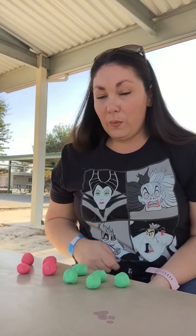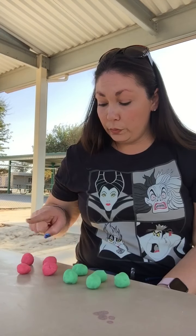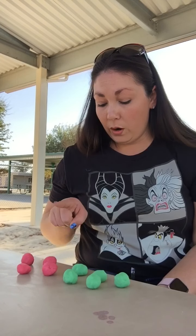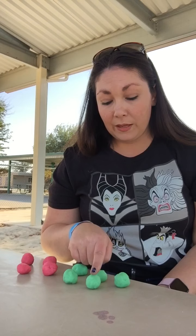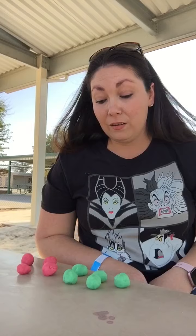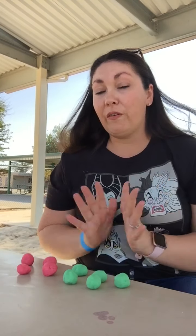Alright friends, can we count them all together and see how many apples we have if we add them all together? Let's count with me. One, two, three, four, five, six, seven, eight, nine. We have nine apples if we put the red and the green together. That means that four plus five equals nine. So we learned today that five green apples is more than four red apples, and we learned that if we put our four red apples with our five green apples we have nine apples all together.